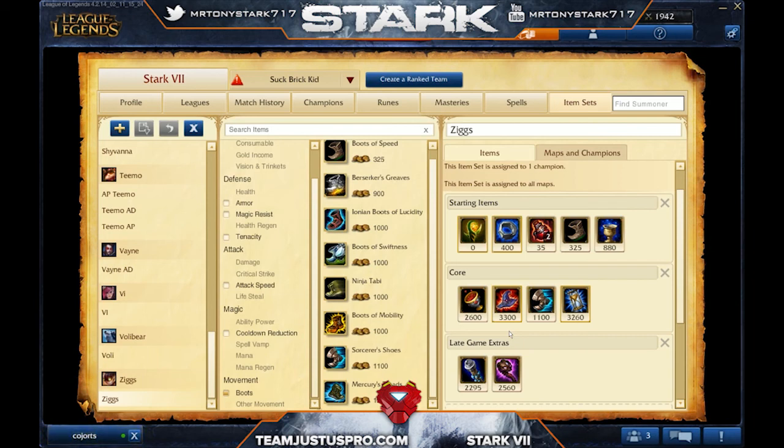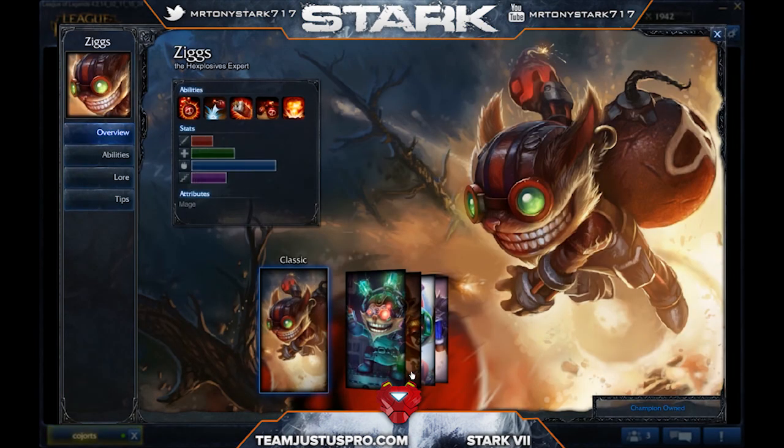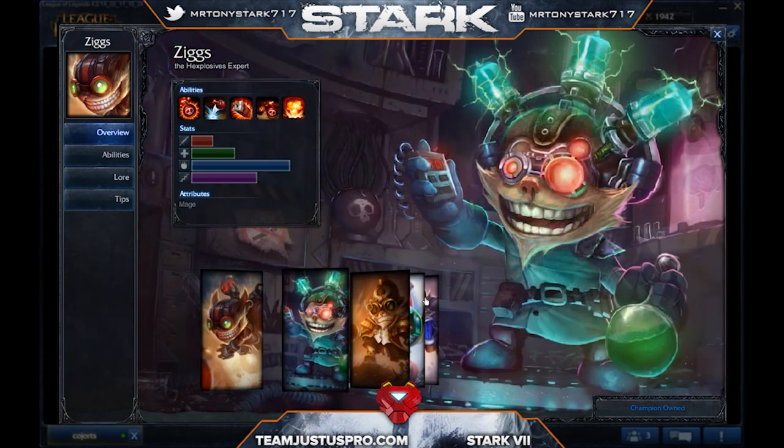This is a bronze build, so I realize you might be struggling in lane or with farm — focus on the core items at least. Focus on your farm, get some kills, and make sure your jungler is helping. Ziggs is a really fun champion that you can do a lot of damage with late game. If you have any questions, comments, or suggestions, leave them in the comments section below. Hope you guys like it — stick around for more, I'll catch you next time.